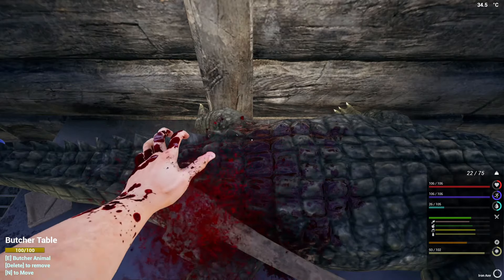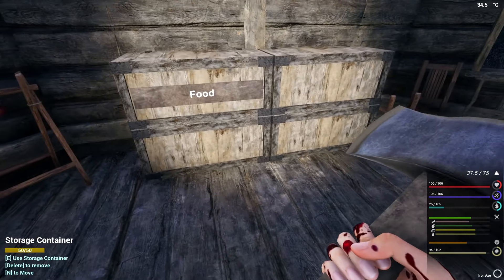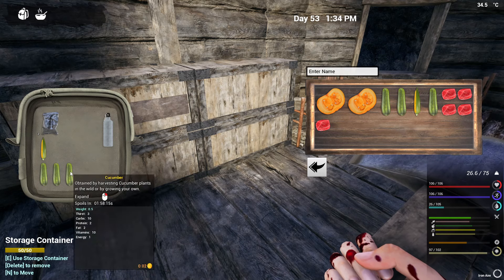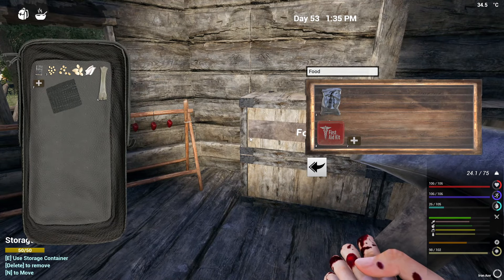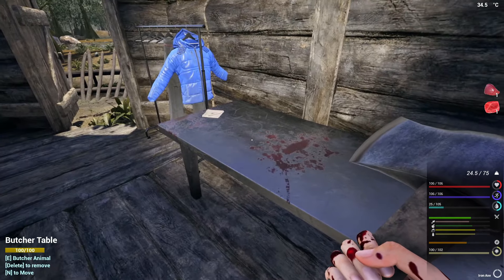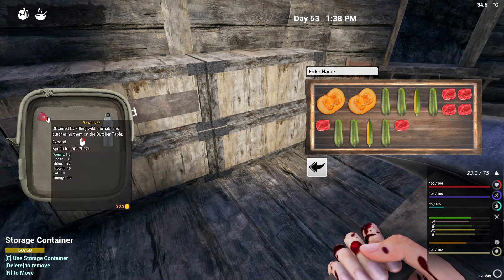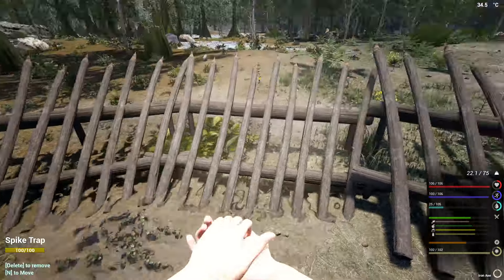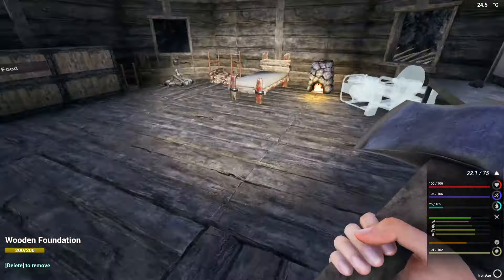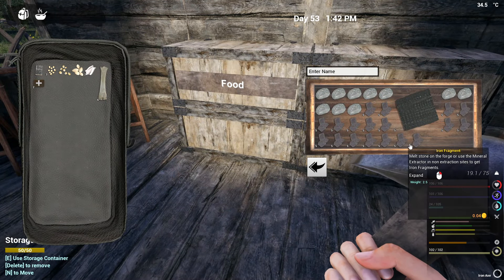I'll sneak this over here if I can. Oh that is beautiful — at least for now, we can always move it after. So that's good. We need to build up now. The reason we got an anvil going over here is because I didn't bring any nails and I need to make a ladder to go up. At least it's going to come in handy if we need to make any nails. We do need to get a crocodile though — so that is what we're going to do.